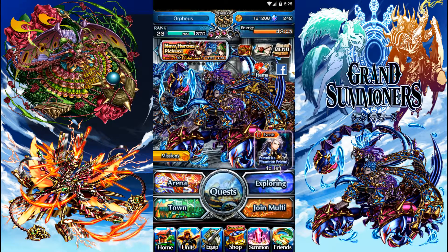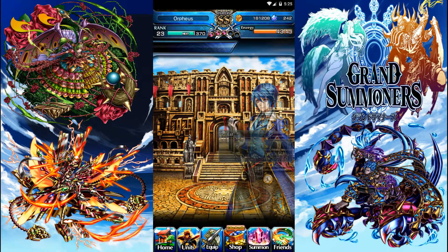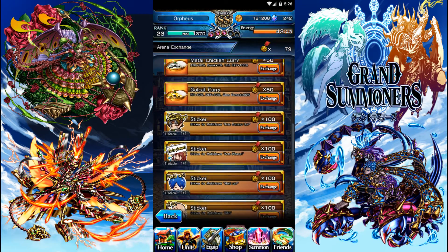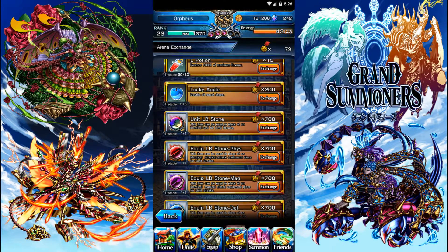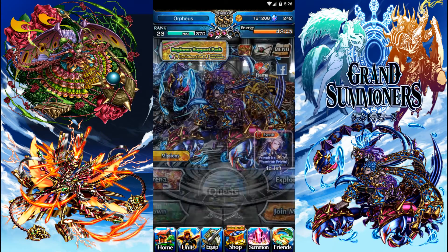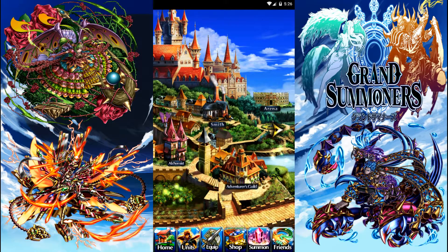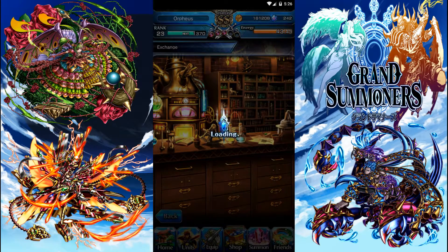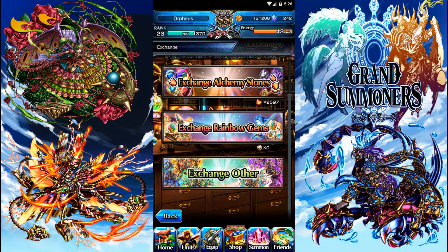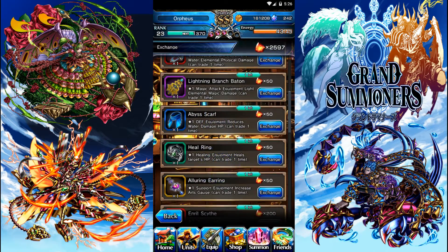Another way is arena medals — you can go to a medal exchange and you can see a Lemon Breakstone worth 700 medals. Another way is alk stones; you can go to the alchemist in town and exchange 5,000 alk stones for a Lemon Breakstone.